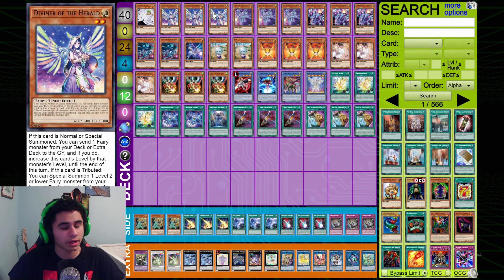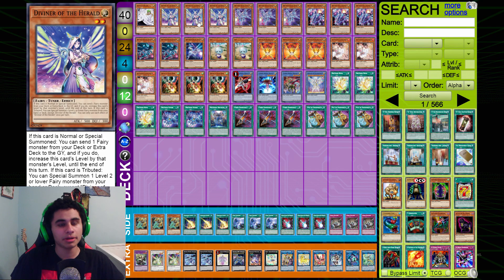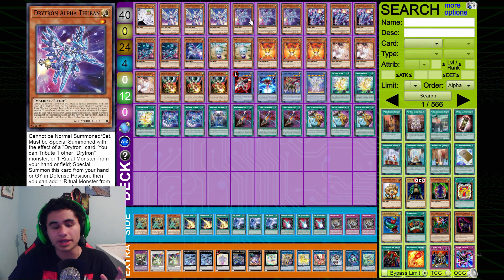Triple Diviner of the Herald. Diviner is a brand new card — brand new support. It is a bit pricey but totally worth its price tag. This card is absolutely insane and gives you access to running cards like Entest and Herald to search and pop cards, and load up your graveyard. Diviner is also an extender because it summons the Toon Fairy, and it gives you another form of interruption slash removal and a reliable normal summon. That's why we're running triple Diviner of the Herald.